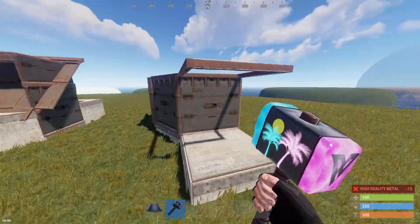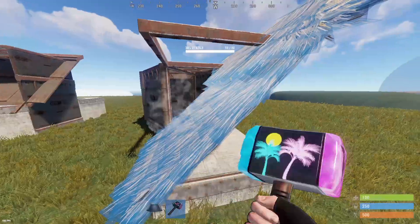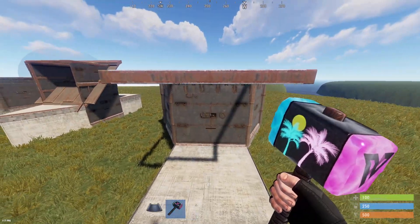The third but most complicated bunker deals with multi-TC bases. For this one, all you have to do is place a thatch wall or thatch roof and it opens up — you can get in and out — and when you break that thatch it will reseal.